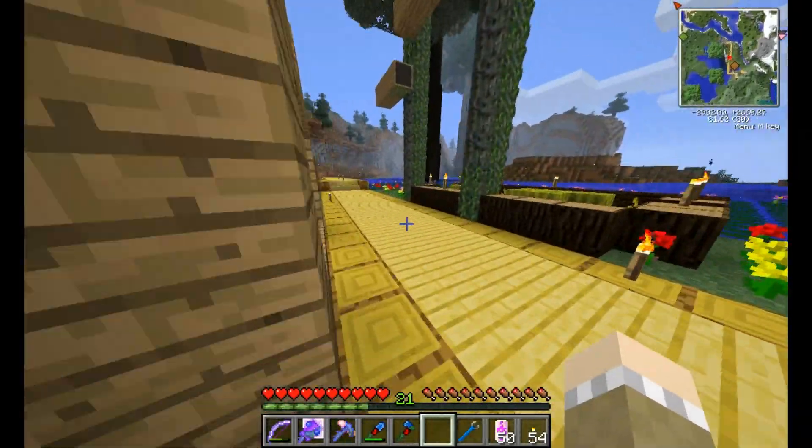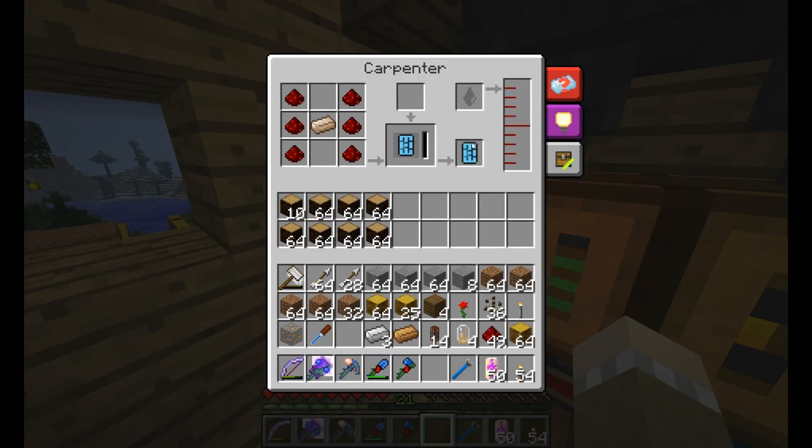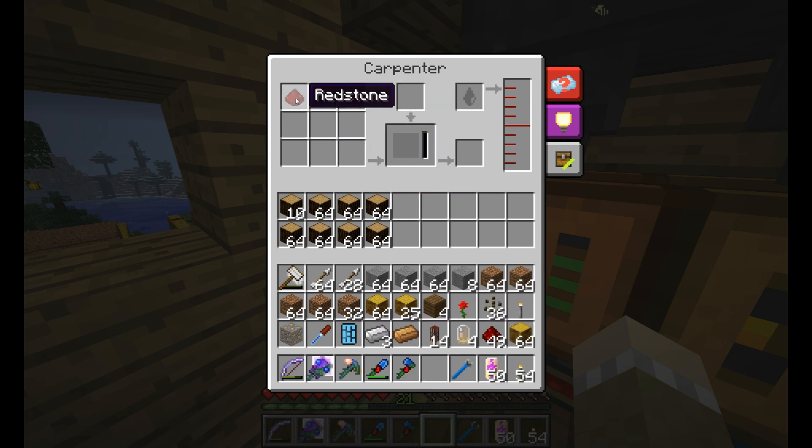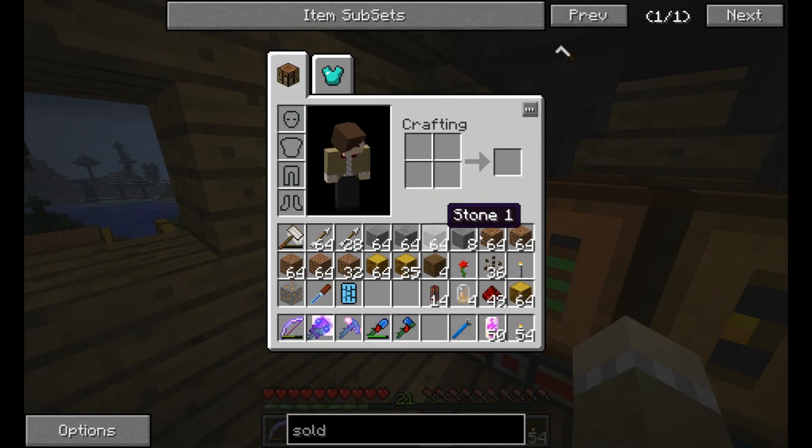So we have the electron tube — that's what we need to set up an orchard. The other thing we're going to need is a breadboard, which I have created one of. And the last thing we're going to need is a soldering iron, which is a carpenter recipe. That goes like that — I'm missing resources. Water, yeah, water.